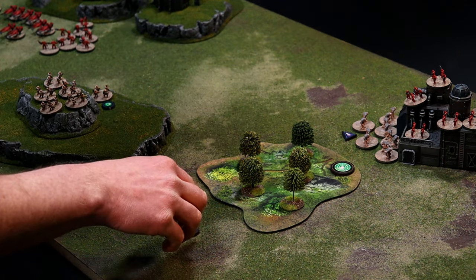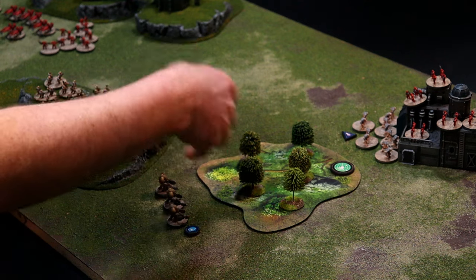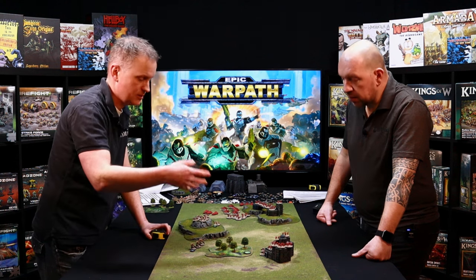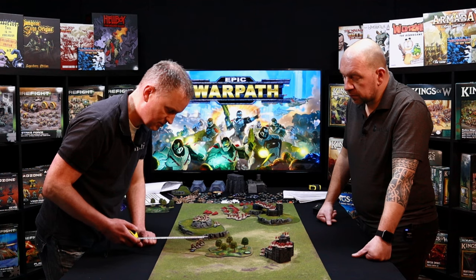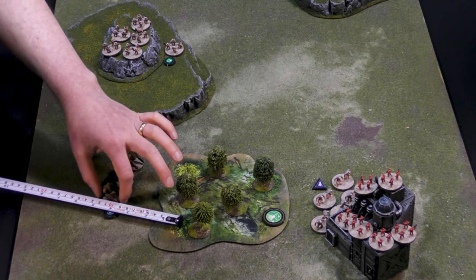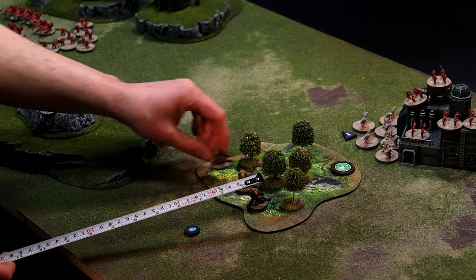These guys here are sprinting. Now for walkers, vehicles, or bikes, woods are difficult terrain, which means even though they've got a sprint they can't go that second number — you can only go the first one. They want to get as close as they can to that objective token there. They've got four slash eight, so they're only going to be able to go four, even though only part of their movement is into the difficult terrain — that's as far as they are going to get.